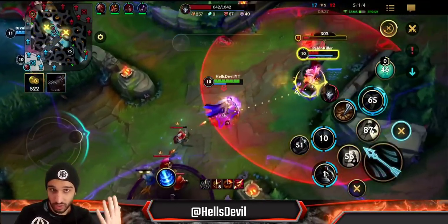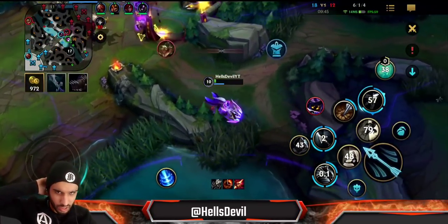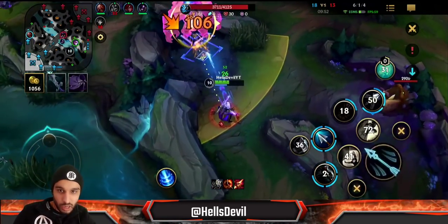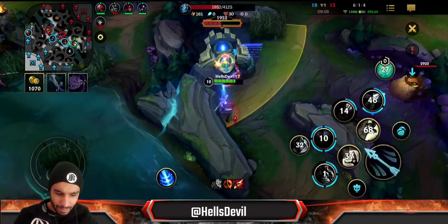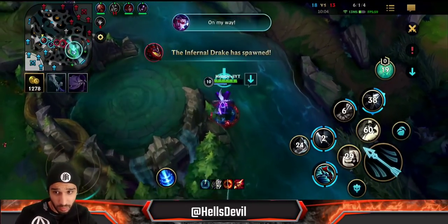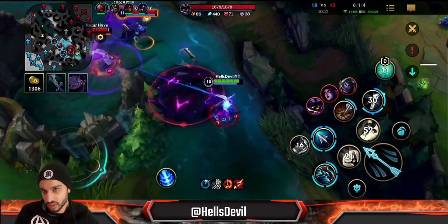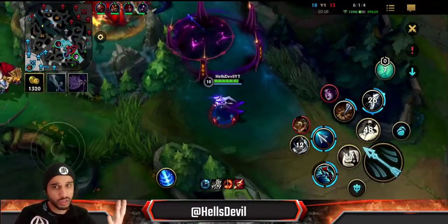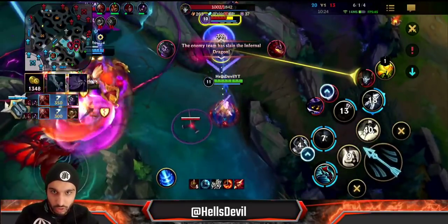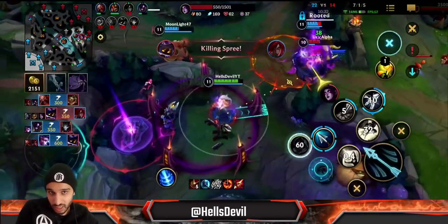Against Morgana, Veigar, and Renekton all having CC, tenacity alone is just not enough — you have to get Quicksilver enchant. Look at this: boom boom boom, I dodged his root right there. See how easy it is. There are a lot of things to think about when using Q: first, dodging enemy abilities — this is the most obvious one. When Jhin tries to root you, when Veigar uses his abilities, when Mundo throws his Q, you use your Q to dodge.